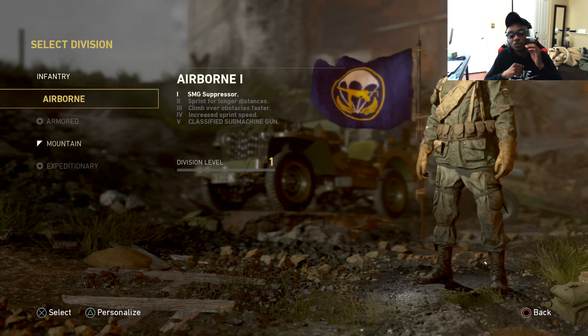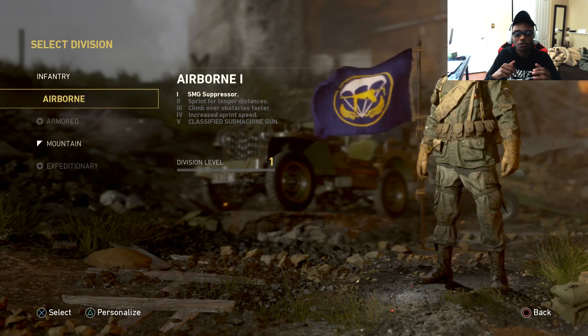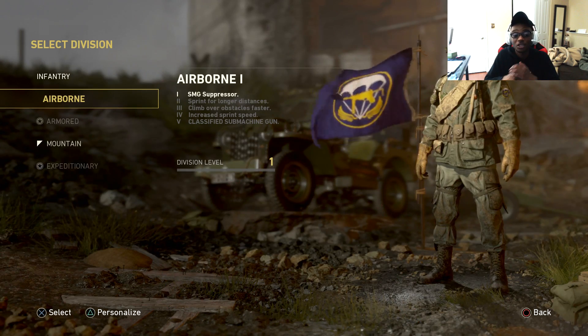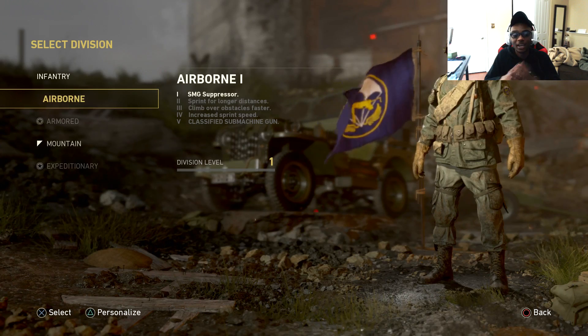When you get to rank two, you can sprint for longer distances, kind of like Marathon Pro. So if you want to get across the map faster and get to the power positions, because head-glitching and pre-firing is huge in this game, this is going to be a very good ability on the Airborne character.